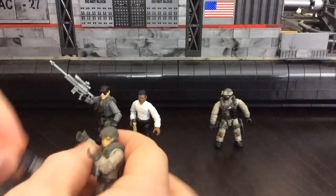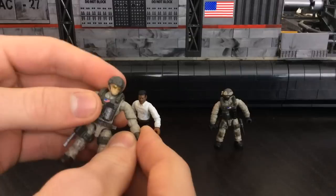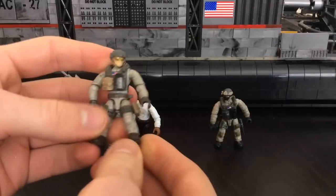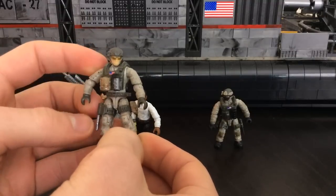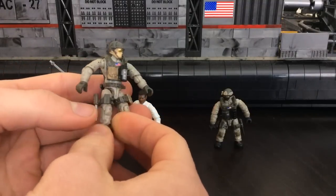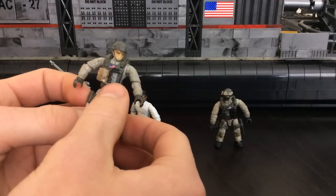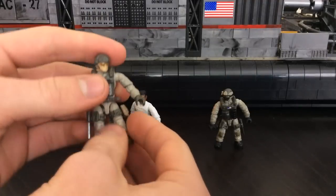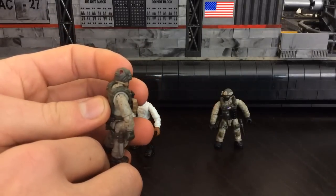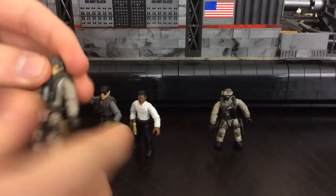The next figure is Sandman, identical to the one from the dome building set, with the same marking on the back of his head. He comes with a painted grenade, a printed American flag, and a painted combat knife. On the back of his head there's a little black skull on a red circle — not in the game, but a cool bonus from Megablocks.